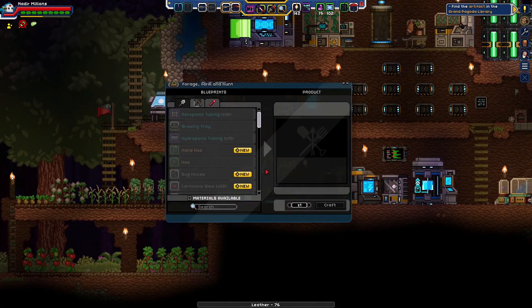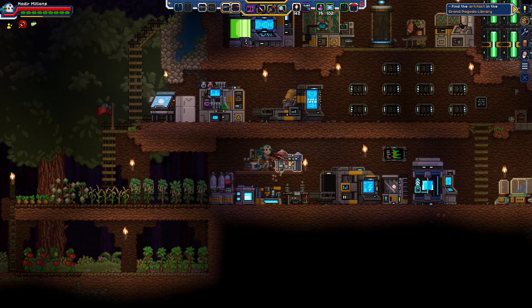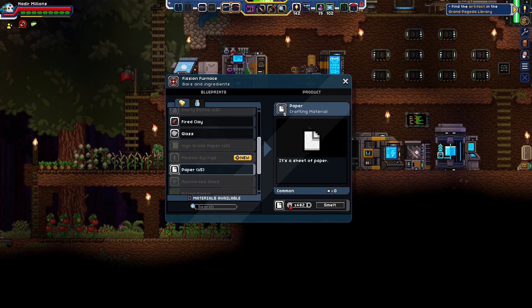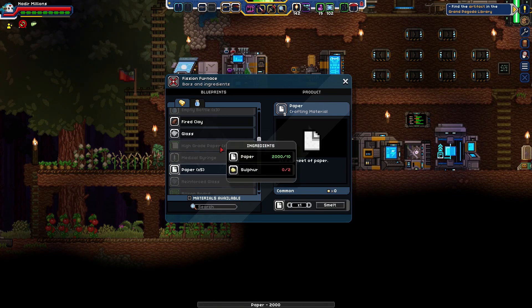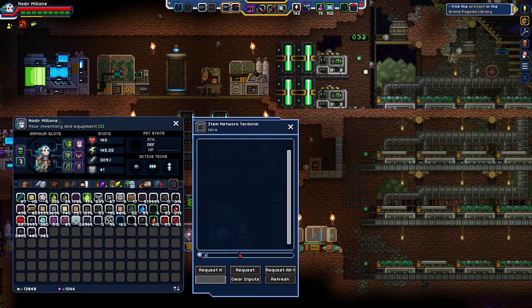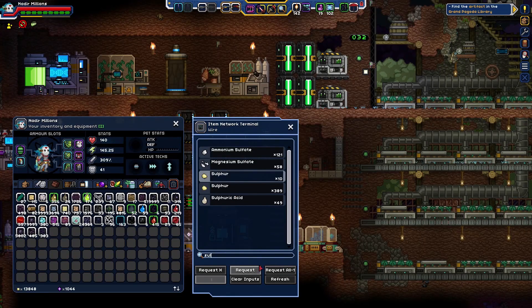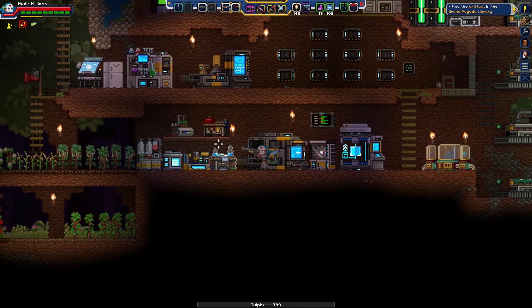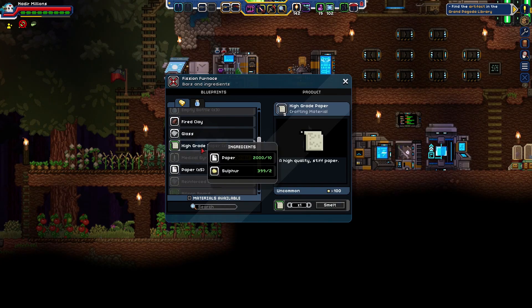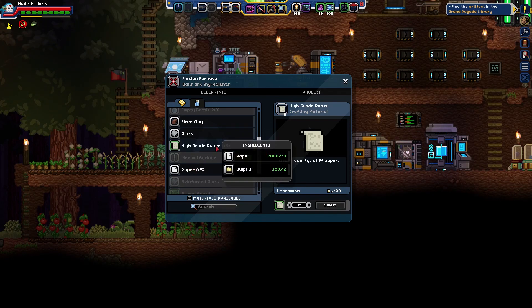That's what I want — let's take a look for some leather. Leather, beautiful. Let's grab what we can there. Let's go ahead — where's paper made? That's here, isn't it? Paper — yep. It's quite a bit. Let's just make 400 — I probably have some paper too, I should really just look. It needs sulfur as it is. Let's take sulfur, get some high-grade paper. Bubble bubble baby.